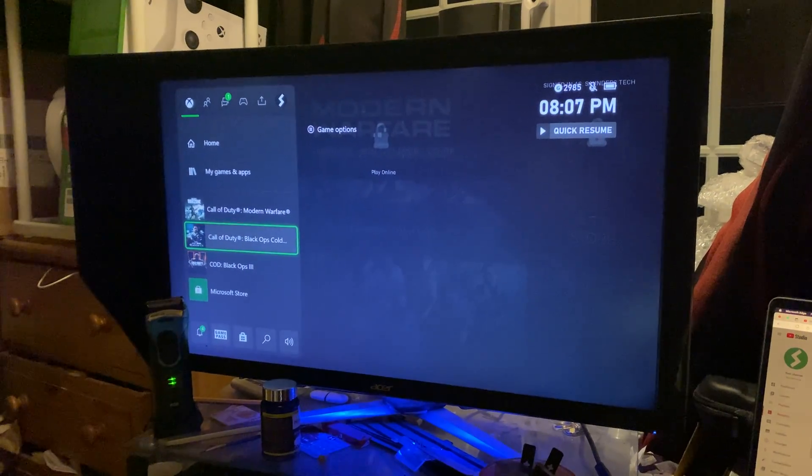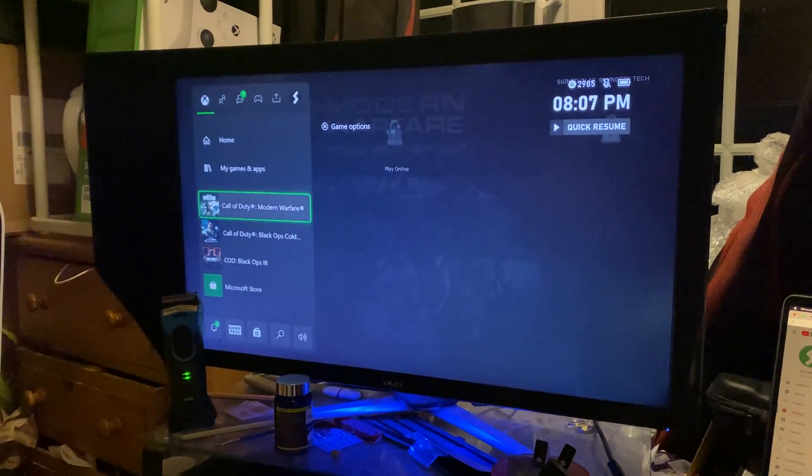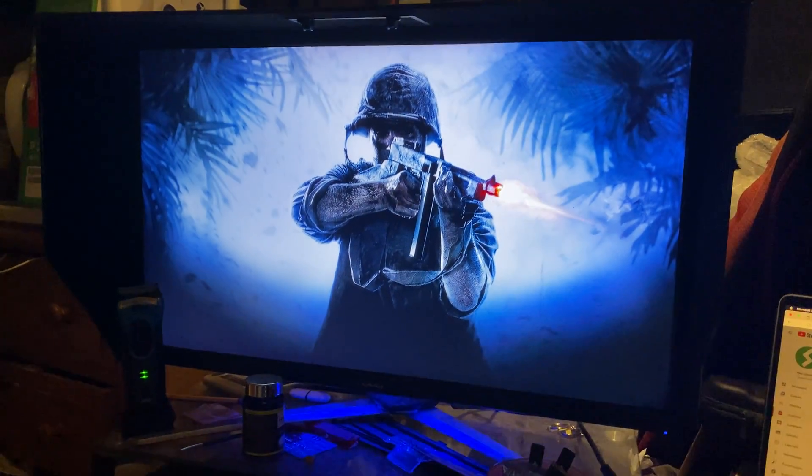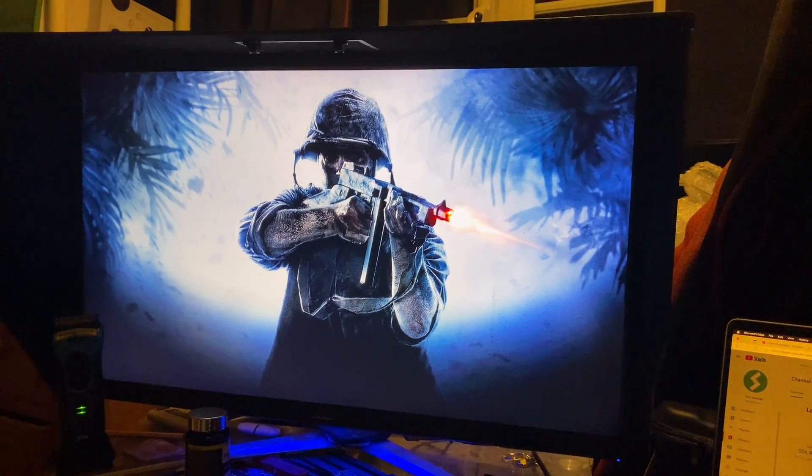So let's say I'm going to open up here — let's do a different one. Let's go to My Games and Apps, and I'm going to open up an Xbox 360 game. You can see right here, Call of Duty World at War — I'm going to open up this one and just give it a little bit.